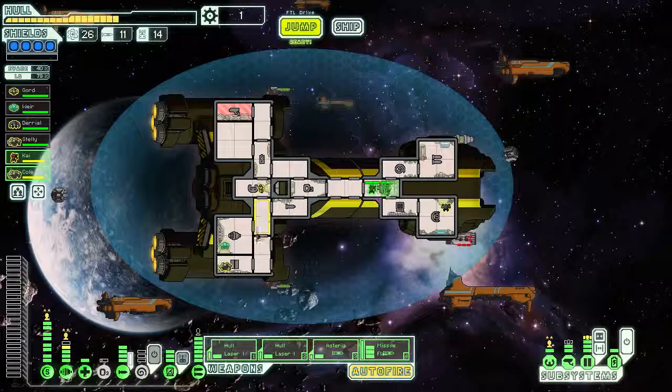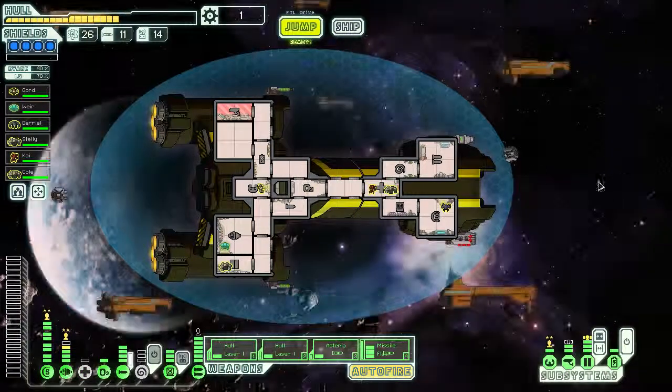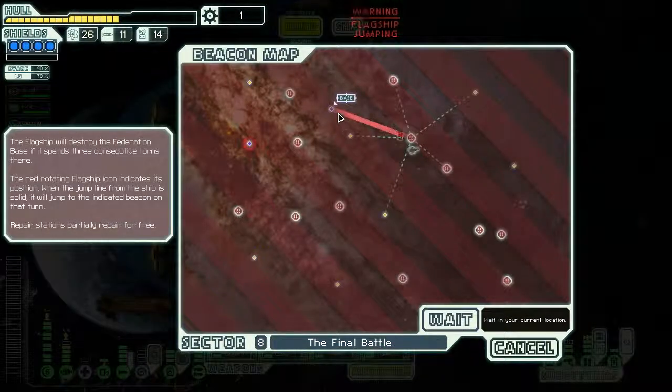Let's get these guys healed up and then get the oxygen back on because it's down to about 70%. These guys are all healed up - let's unpower the medbay, power the oxygen, and I think we're as good as we're going to get here. Let's jump and see what we can do.